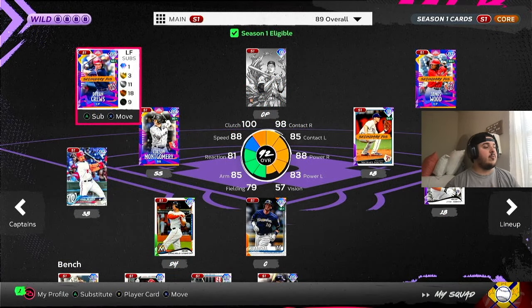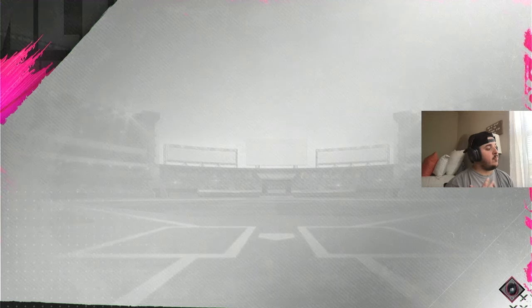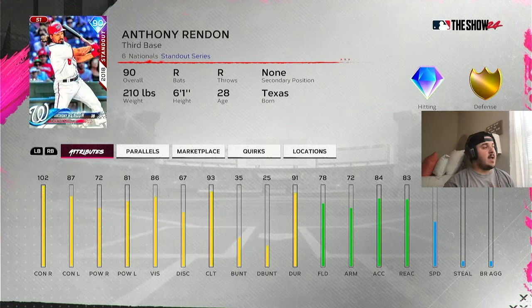We actually got two new cards we're trying out today. The first one we grinded — we got 20 wins on events and we got 90 Anthony Rendon. He's got 102 and 87 contacts, 72-81 power, gold defense. 93 clutch is pretty good and 86 vision is also pretty good. 55 speed — we're gonna have him at third base today. I don't think I've liked his swings in the past, but I haven't really seen anybody use them.